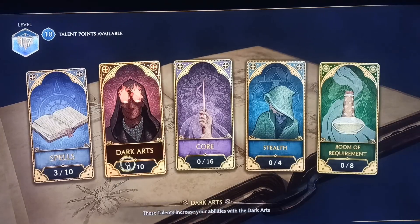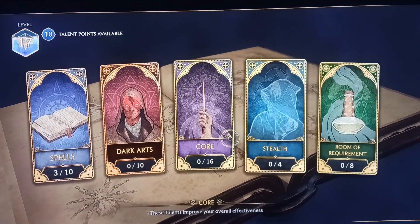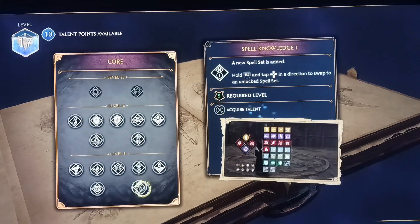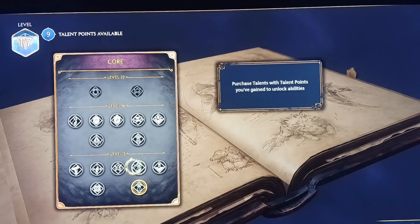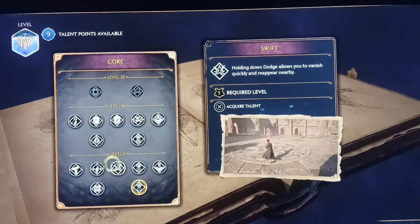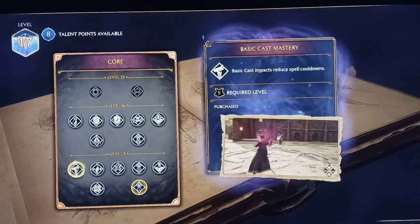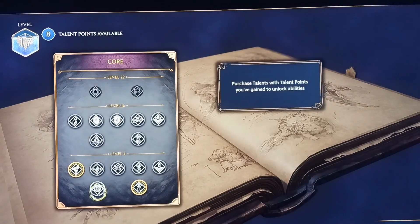Spent three there, then we'll go spend some more. Under core, we'll grab spell knowledge, then potion swift, and basic cast mastery. That's five talents right there.